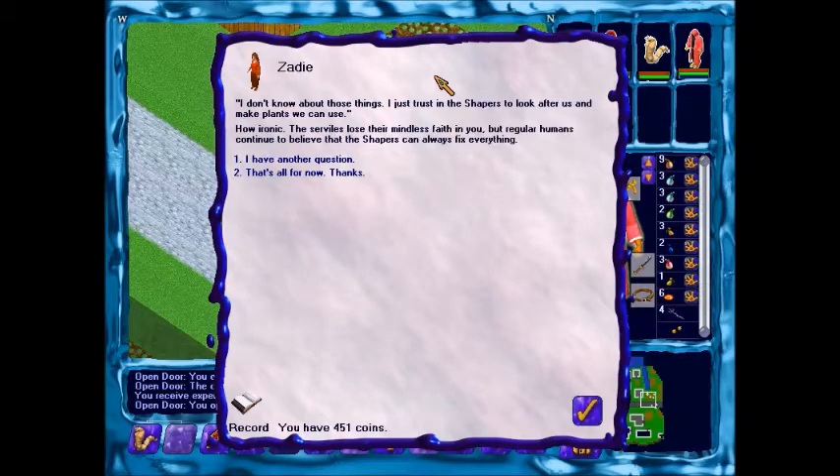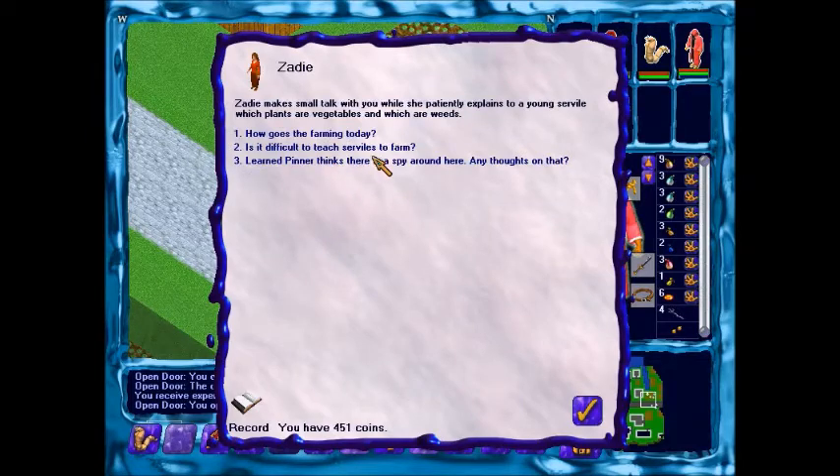How ironic. The servants lost their mindless faith in you, but regular humans continue to believe that the Shapers can always fix everything. Another question: is it difficult to teach servants to farm?